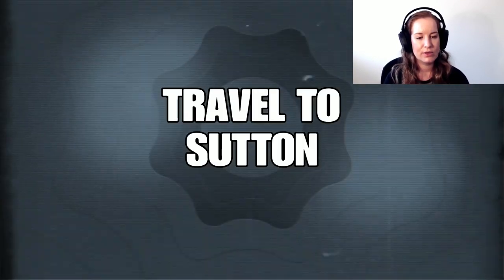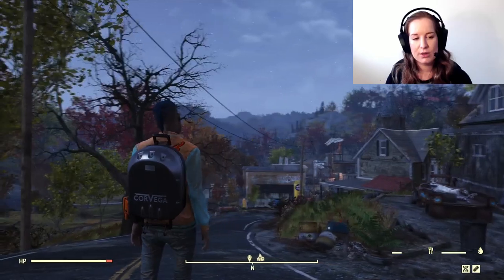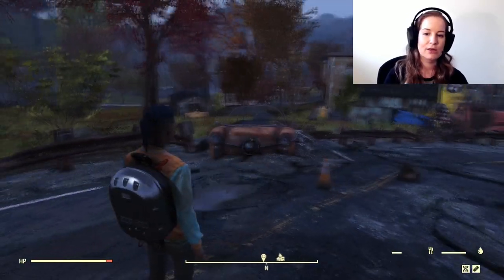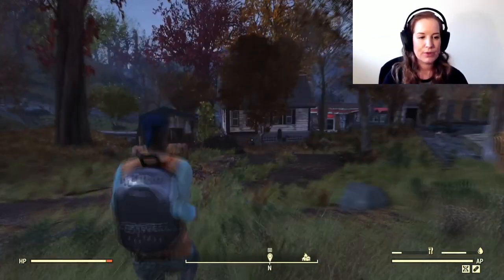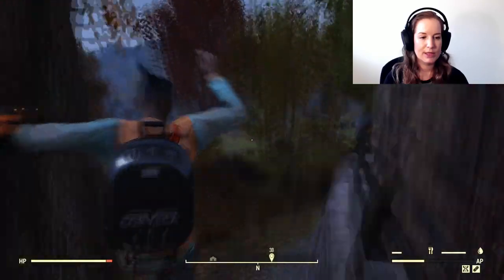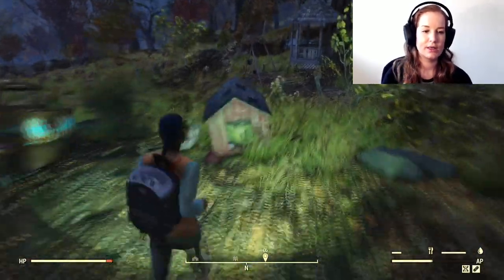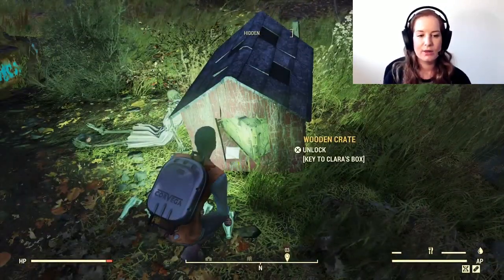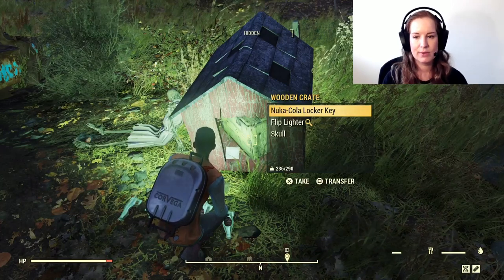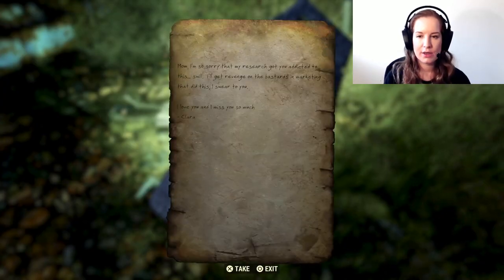We now travel to Sutton — a frequent location that most players, especially low-level ones, will know, so you should be able to fast travel there. We're heading in the direction of Clara's house; just follow my steps. You may know this location from Nuclear Winter. We're looking for a yellow crate in the dog kennel — here it is. Unlock it with the Key to Clara's Box, and inside you'll find the Nuka-Cola Locker Key. You'll also find a note to the left called Clara's Note to Mum — read that.